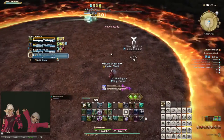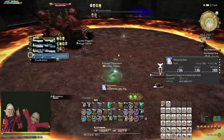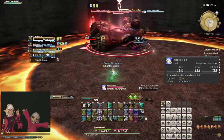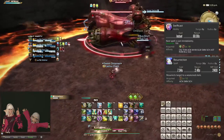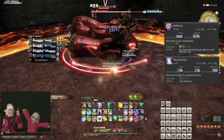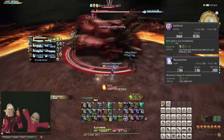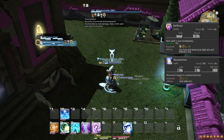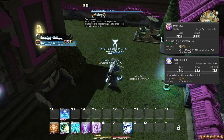Resurrection brings a dead player back to life. It is quite expensive and takes a long time to cast, so outside of desperate situations, you should only cast Resurrection alongside Swiftcast, a role action that makes your next spell with a cast time instant. This means you can only reliably raise someone once per minute. Note that when a player is resurrected, they are completely impervious to damage and effects applied by damage for 5 seconds, unless they do anything other than movement. Using Sprint also removes this effect.